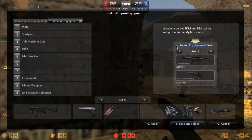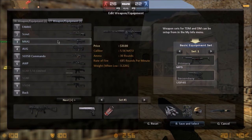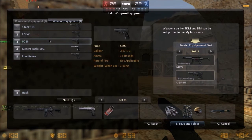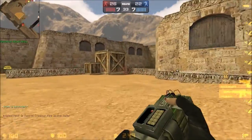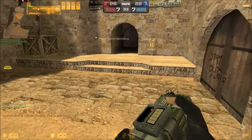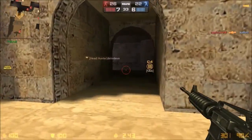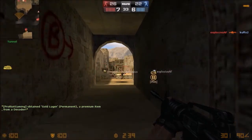I'm going to edit my loadout. I don't want the UMP anymore — what I want is the M4 and a P228. Save and select. There we go. I have the bomb. Actually, we all have the bomb — every terrorist has a bomb in this, so you don't have to fight over it if you want to plant. I'm not a planter. I don't like planting.